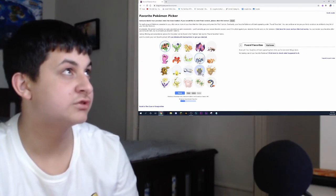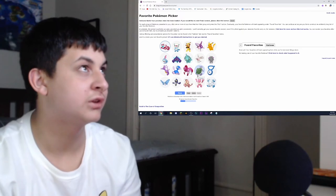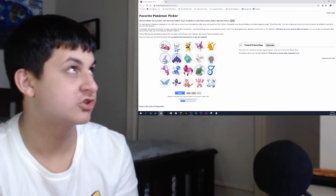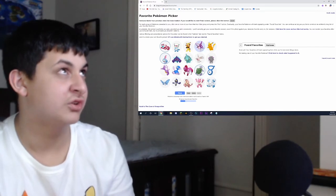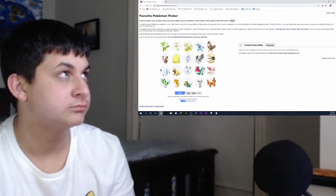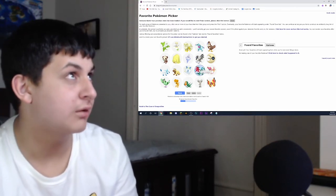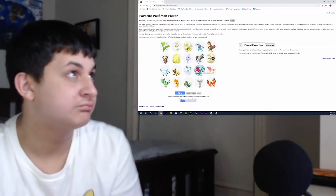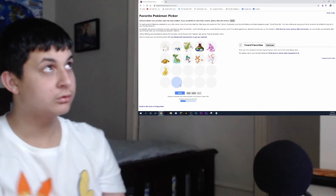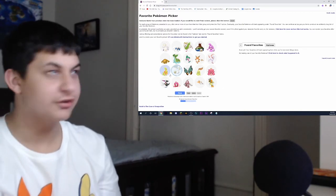Let's just pick these ones. This Guzzlord is really cool — love that. Solgaleo. I actually really don't like Solgaleo though. Sobble — no. I don't like Pikachus either. Mega Charizard X — I actually really like this shiny. A lot of people hate Mega Charizard X's shiny but hey, I quite like it — that's my opinion.